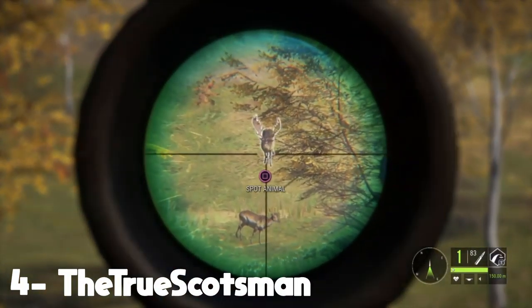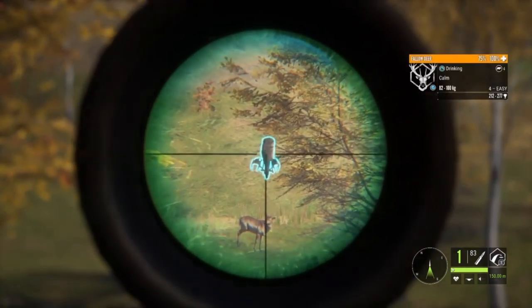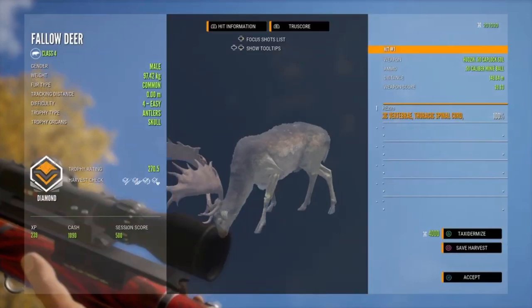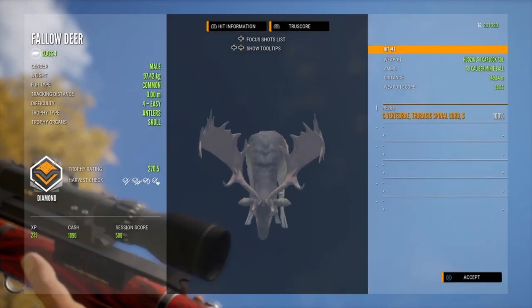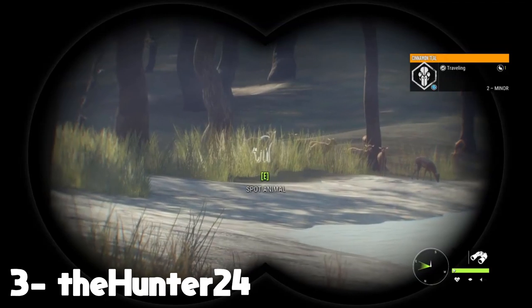Coming in at number four, we got The True Scotsman. He's got his muzzle loader out and he's got himself a level four fallow deer. I don't know if this is a bug or something, but that actually did score a diamond. He absolutely drilled him through the vertebrae and it looked like he got double lung — or maybe stomach and liver, hard to tell. Really good shot with the muzzle loader.